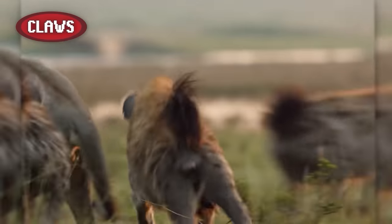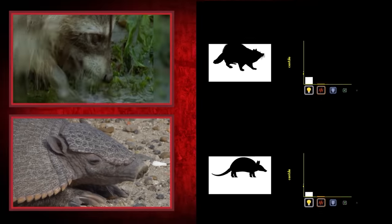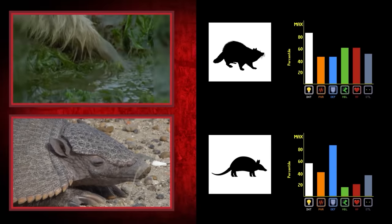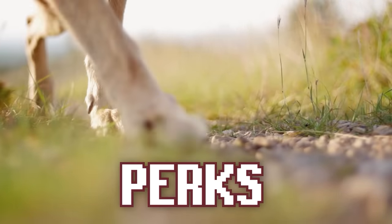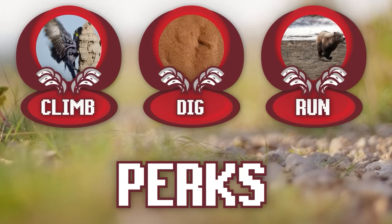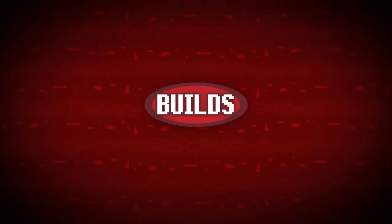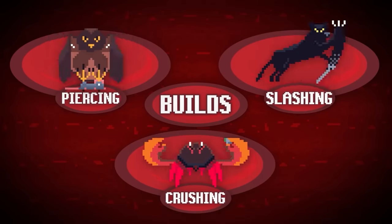Claws can be used against multiple enemies at once if the build has decent mobility, making them an excellent choice for generalists and tanks alike. They can also be specialized into a variety of secondary perks that allow the user to climb, dig, or run at extreme speeds without slipping. Claws can be optimized for piercing, slashing, or crushing damage depending on which basic type you spec into.